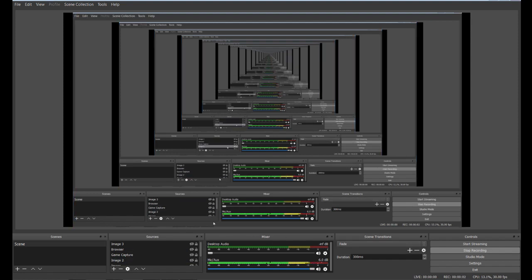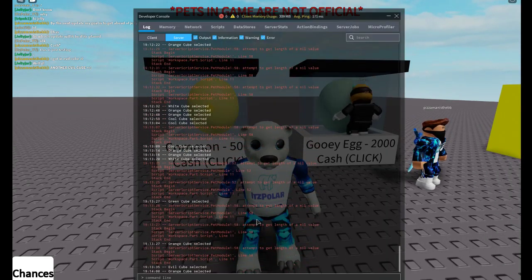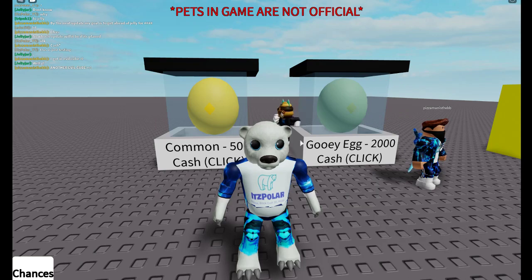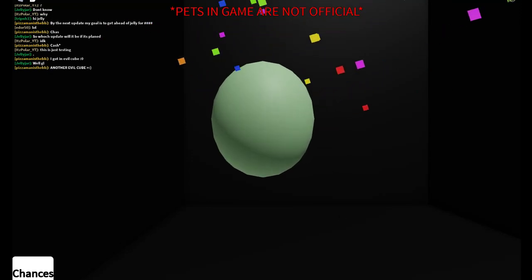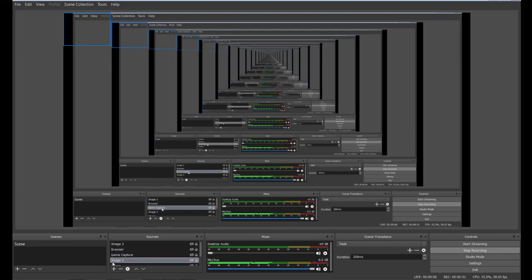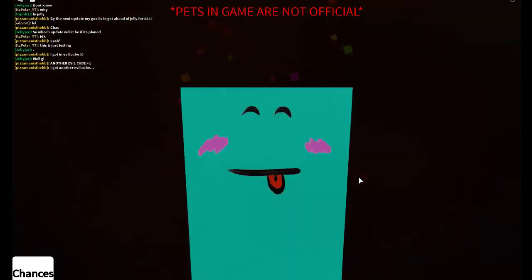Hey guys, welcome to another video. Today we are in egg testing for Object Simulator's future update. Someone hatched the legendary Evil Cube, which is the legendary pet from the Gooey Egg. If you guys want to play this game, check the pinned comment and description. This is a testing build I made from an Album Box tutorial video, and we're just trying to hatch a good pet here.